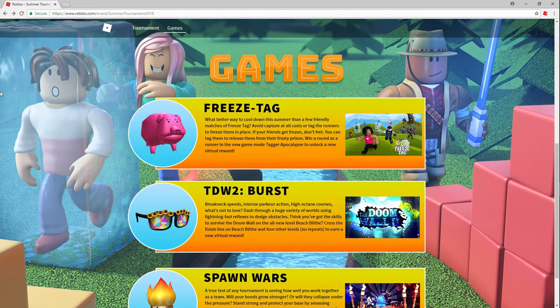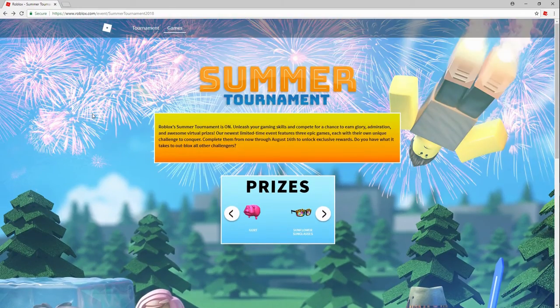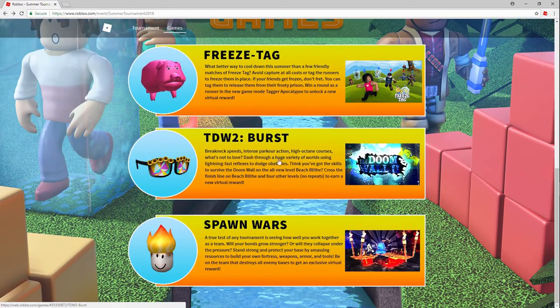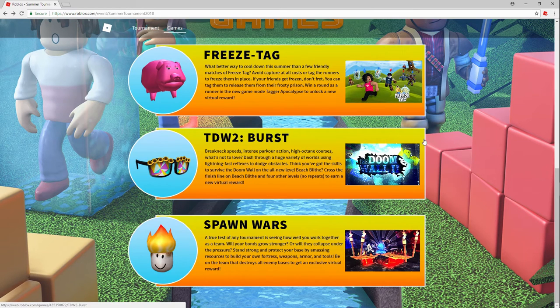What is up everybody, my name is Henry and I'm from the Illuminati Gaming. Welcome to another summer tournament tutorial. I'm going to be showing you how you can get the sunflower sunglasses.